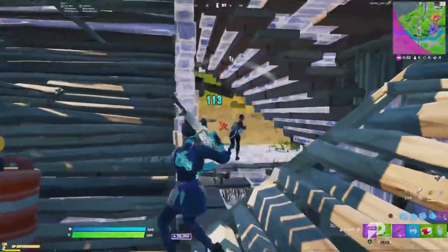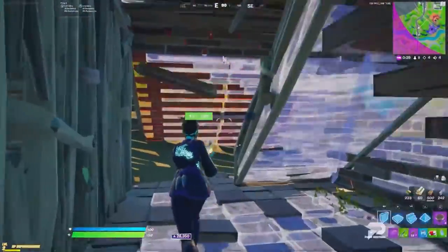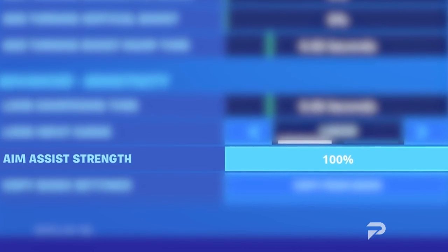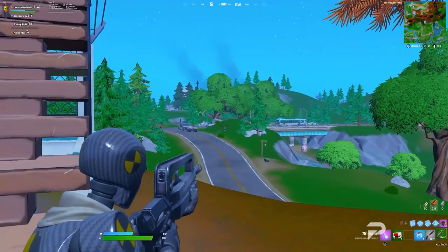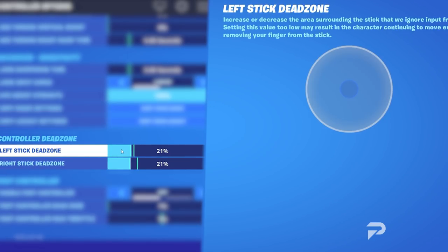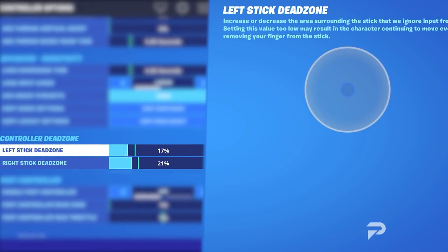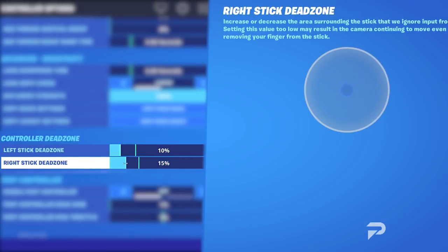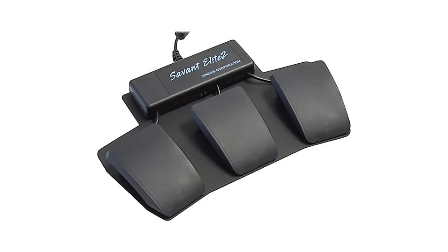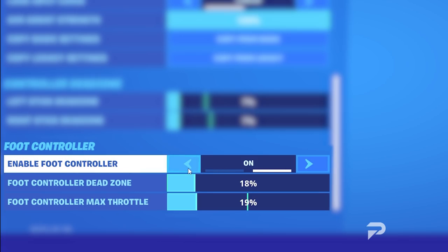There are also advanced settings that affect gameplay, such as dead zone and aim assist strength. Always keep your aim assist strength at 100% — anything under that and you'll have a huge disadvantage. Dead zone is a setting that allows a small area around the thumbstick to not be detected, which helps reduce stick drift and keep your aim aligned with your joysticks. If you don't use a foot controller — which like 99% of Fortnite players don't — keep every setting disabled in the foot controller section.